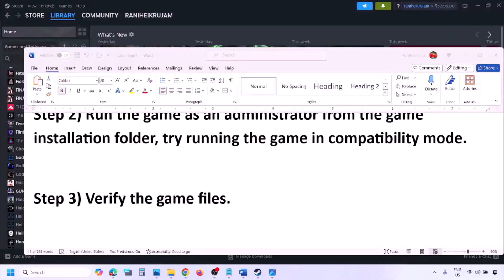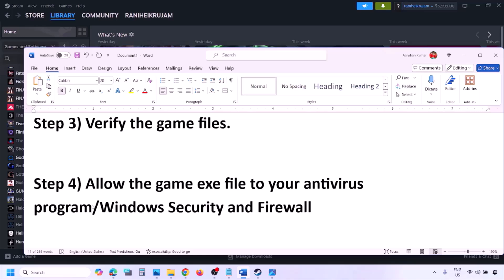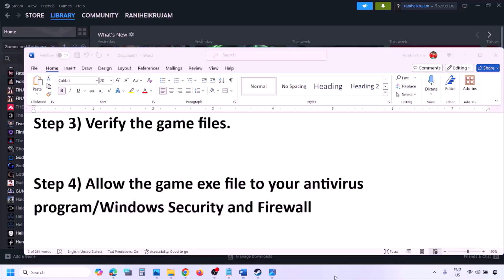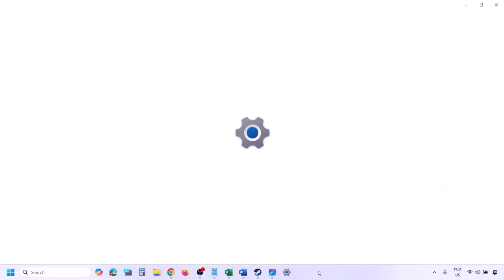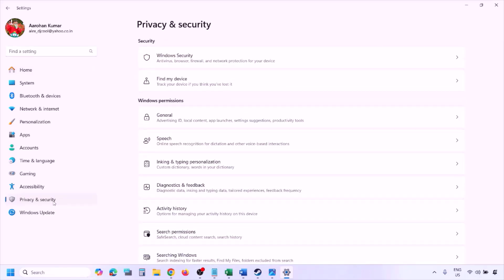The next step is to allow the game EXE file in your antivirus program. If you have a third-party antivirus like Avast, Norton, Bitdefender, or McAfee, make sure you allow the game EXE file. If you're using Windows Security, open Windows Settings and go to Privacy and Security (Windows 11) or Update and Security (Windows 10), then click on Windows Security.